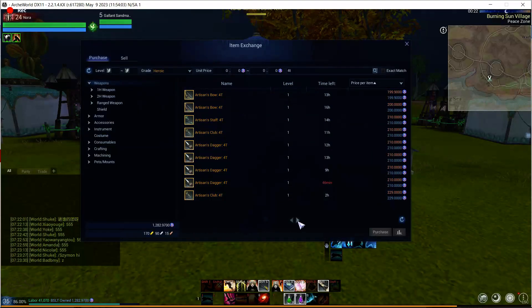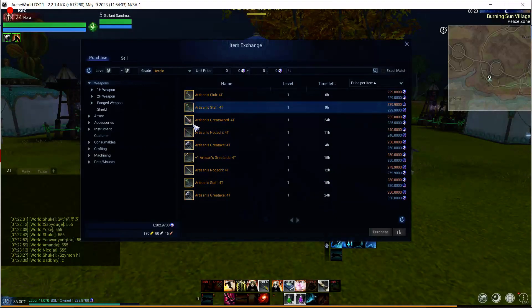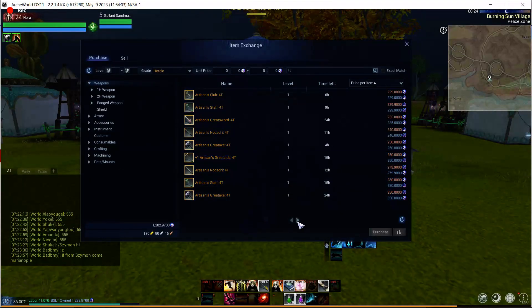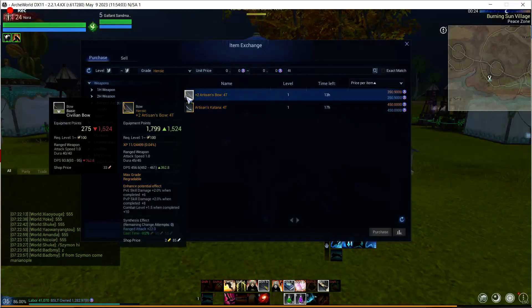You'll also notice there are going to be a lot of weapons on here. Here's a plus 1 — I don't think it's worth 250 BSLT, even though it does have two green stats, because getting a plus 1 is guaranteed — all it takes is just that one sun point and it's a 100% chance. Here's also a plus 2 bow.